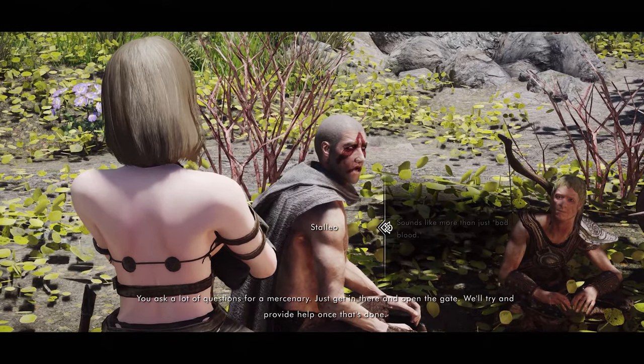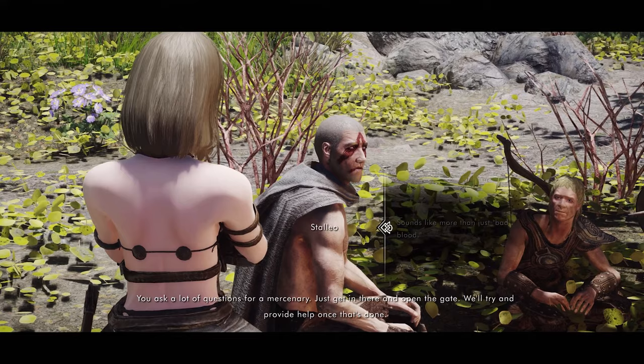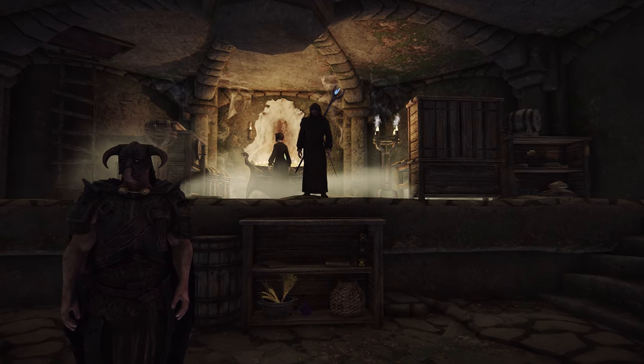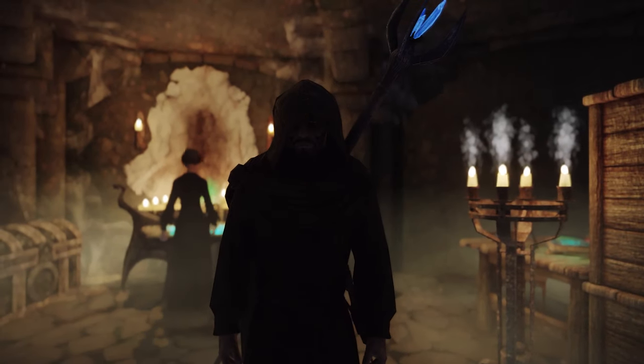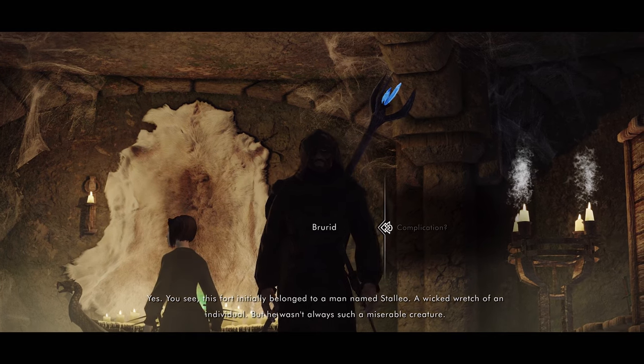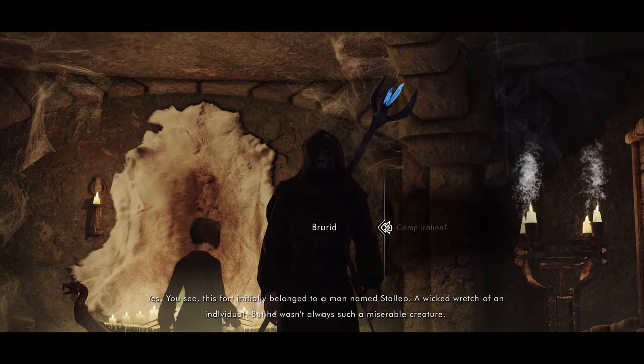This mod expands the vanilla Infiltration quest by adding dialogue and voice lines, providing players with more choices. It seems to introduce a character named Brurid, and the quest progresses with stories related to Brurid and Staglio. I'd like to provide more details, but to avoid spoilers, I'll keep this explanation brief.